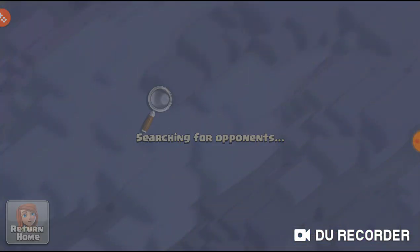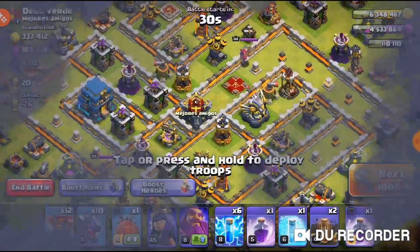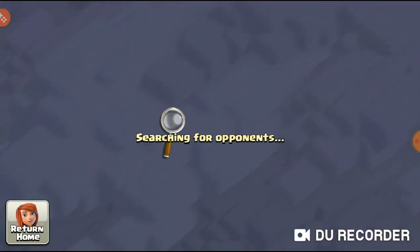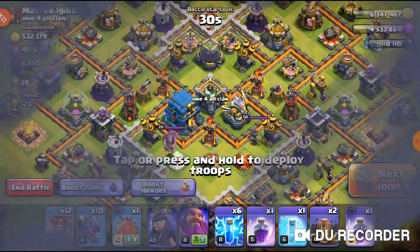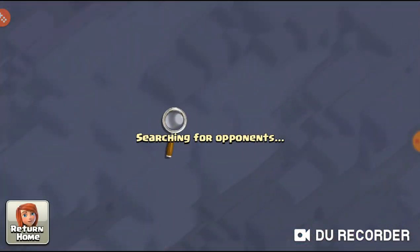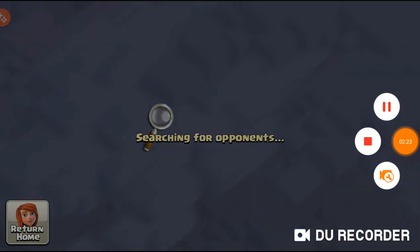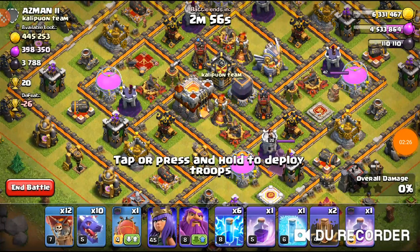We're going to search and hopefully find a base with some decent gold and elixir. The loot bonus really helps out if the base loot isn't great. I'll do a couple of searches and if I don't find one quickly I'll pause and cut back when I find a decent base. It's currently 9 PM so hopefully we can find something — and we found one!